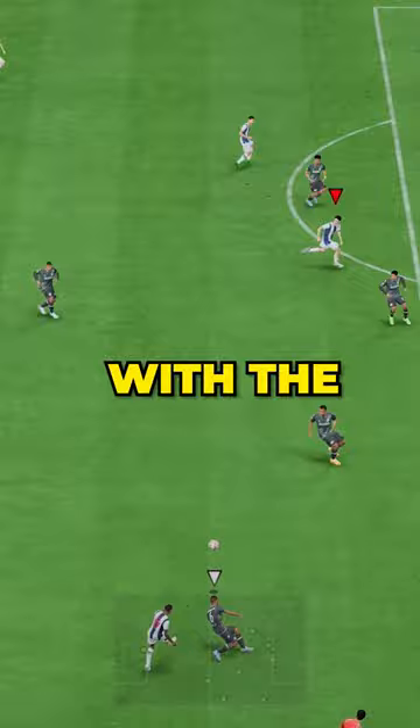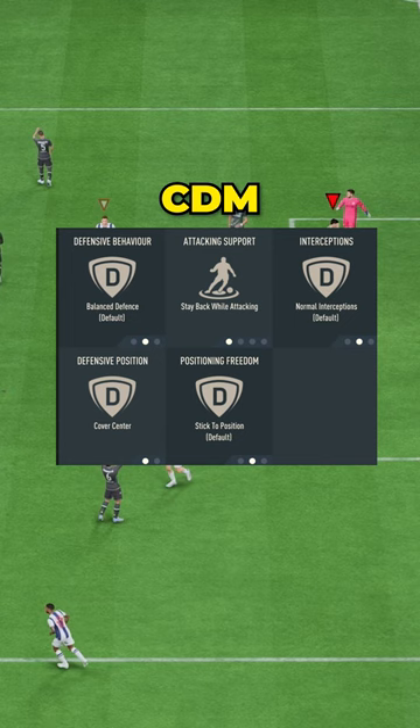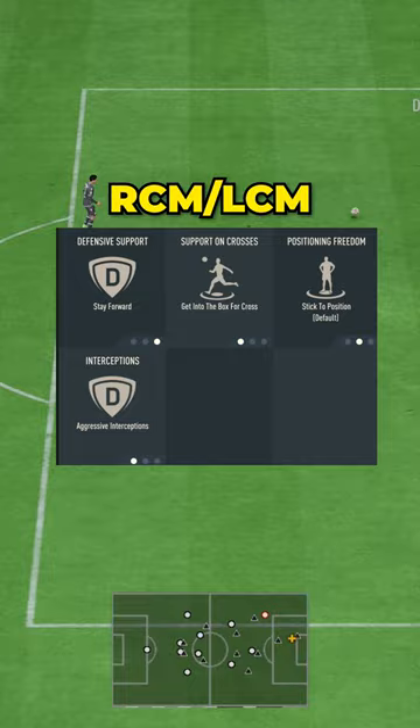Starting off with the player instructions: fullbacks on balanced and overlap. CDM on stay back while attacking, cover center. Right center mid and left center mid on cover center. CAM on stay forward, get into the box for cross and aggressive interceptions. Both strikers on stay forward and get in behind.